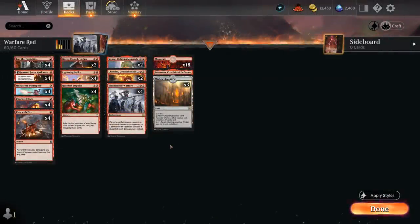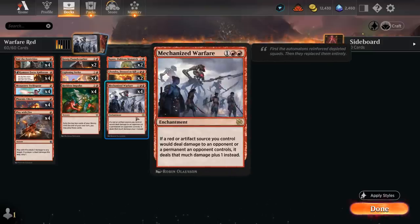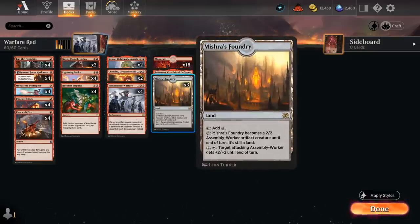Hello and welcome to another Standard Games video. Today we're taking a look at a mono-red deck featuring four copies of Mechanized Warfare from the Brothers' War — a three-mana rare enchantment. It says if a red or artifact source we control would deal damage to an opponent or a permanent an opponent controls, it deals that much damage plus one instead. It's a very interesting anthem effect for red spells and creatures, and it also works with artifacts like Mishra's Foundry in the mana base, which is another great addition from the Brothers' War, giving our deck a little more late game by having an extra creature land.